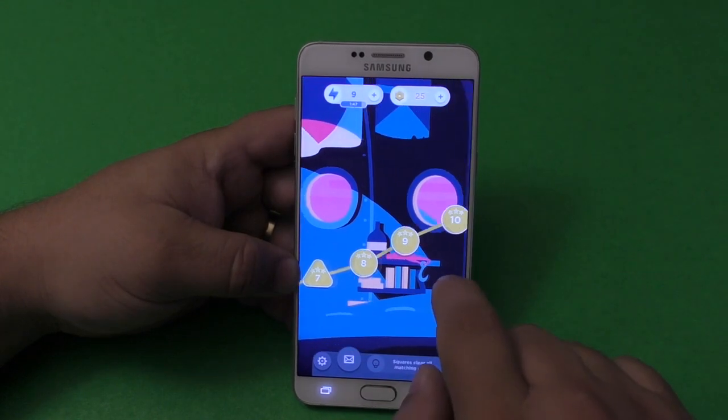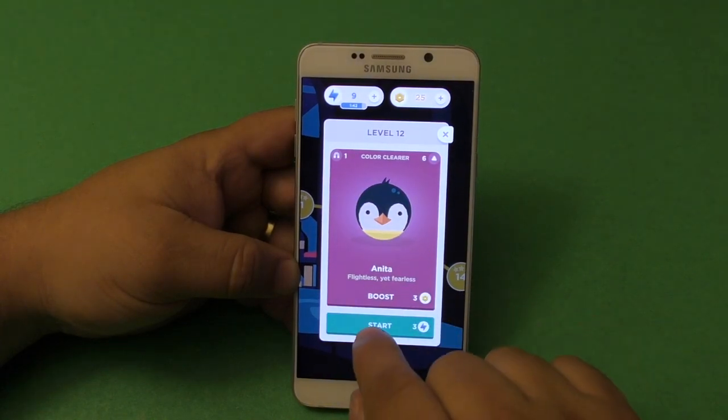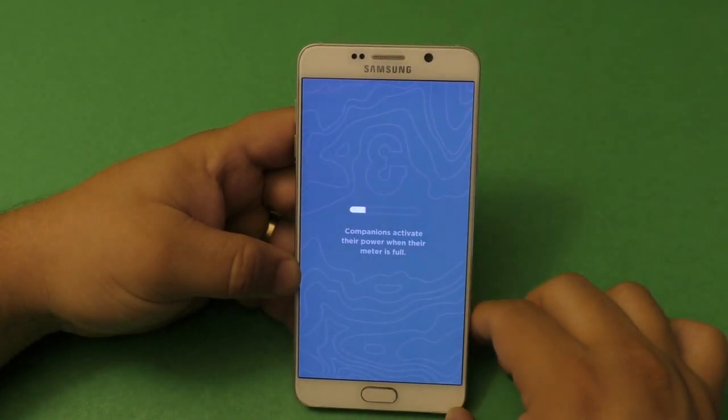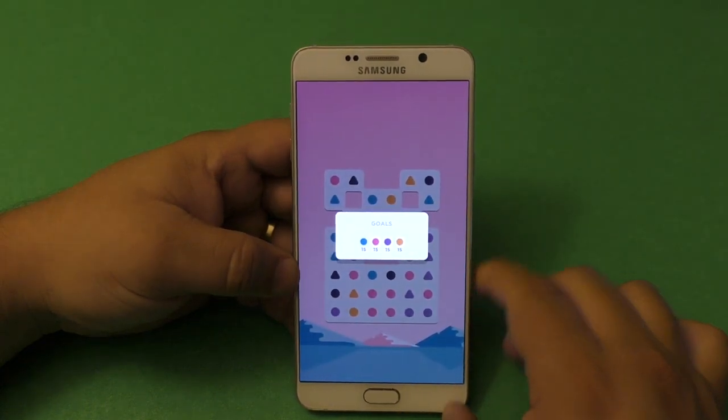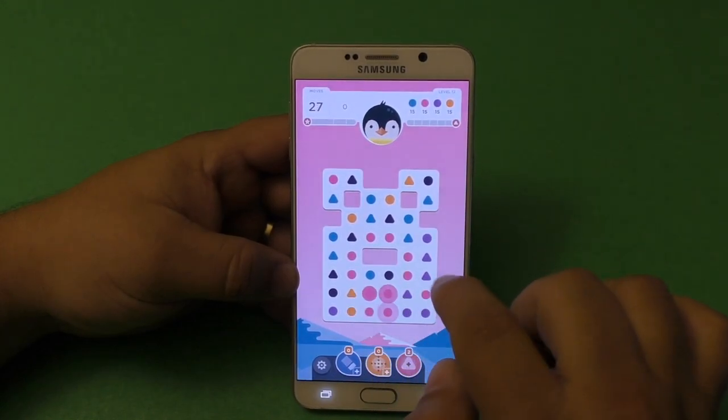Of course, it does get more complicated as you keep on playing. Let's go to level 12. Here I got another companion. I got 15 of each color I need to complete there.